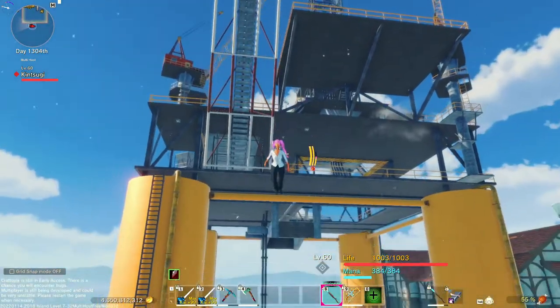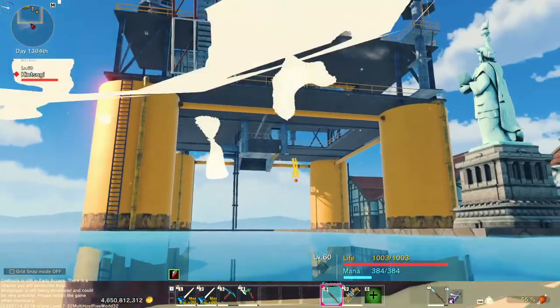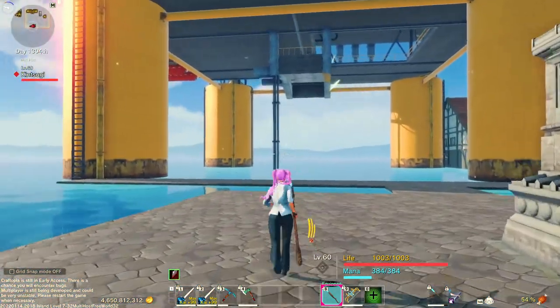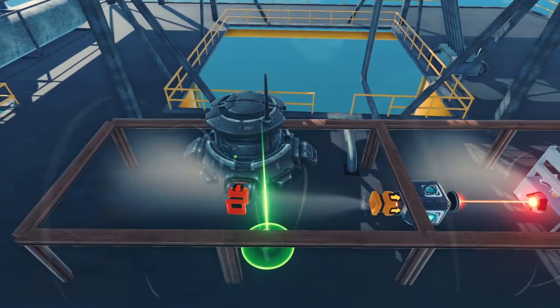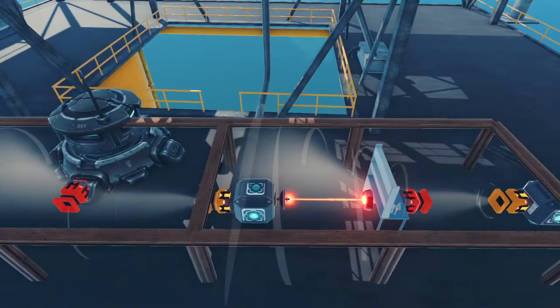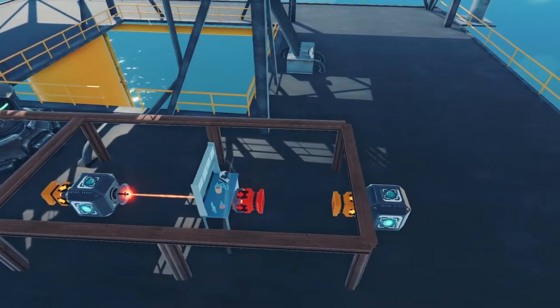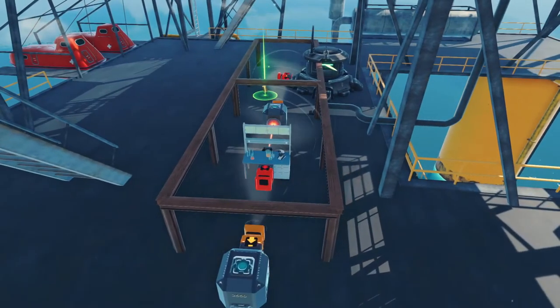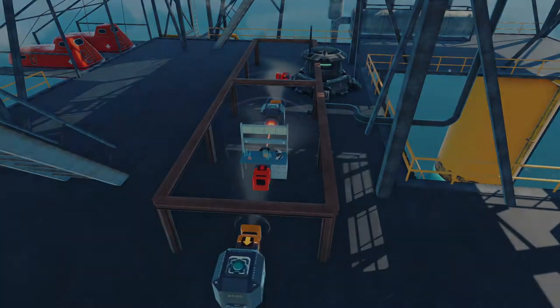Once completed, the oil rig will produce one crude oil every 45 seconds, which can then be crafted into 10 jet fuel inside the chemistry table. It's actually possible to build on the platform and fully automate the production of jet fuel, but make sure you have plenty of storage because it fills up fast. With the automation, you can produce 800 barrels an hour.